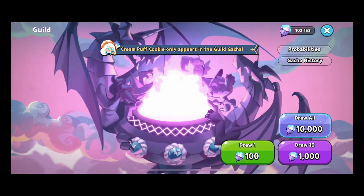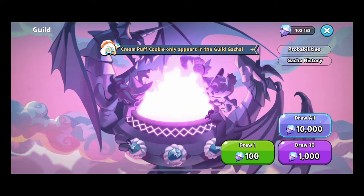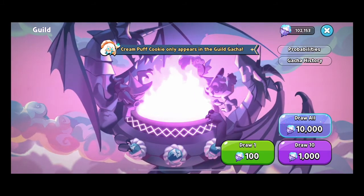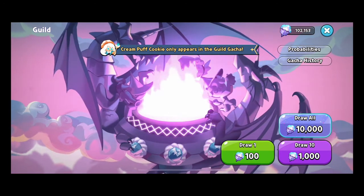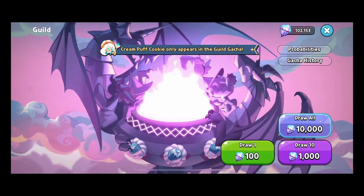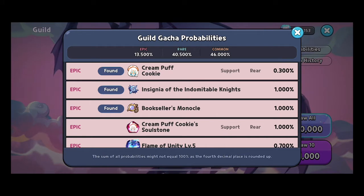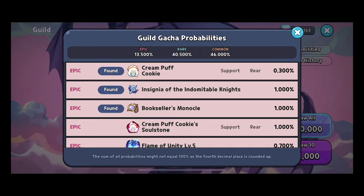It's a beautiful bacon day, Cookie Crusaders! Today we're going to be doing the Guild Gacha. I've saved up a hundred thousand treasures to show you what a huge pull is going to be. Let's look at our percentages — we have the probabilities to get Cream Puff, our max mileage, the insignia and the Bookseller's Monocle at one percent.